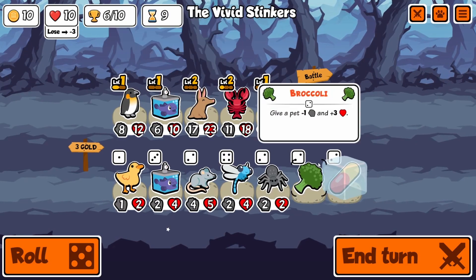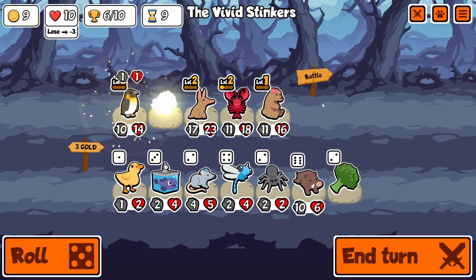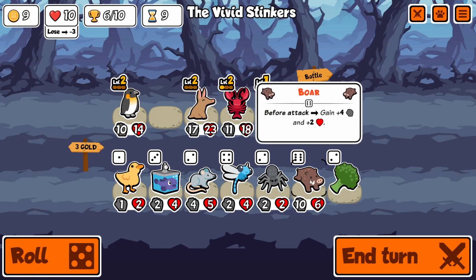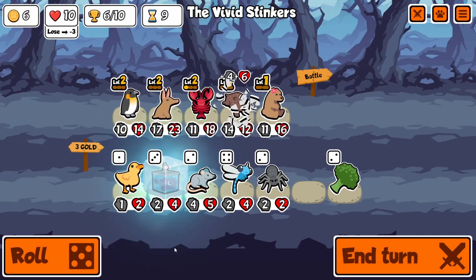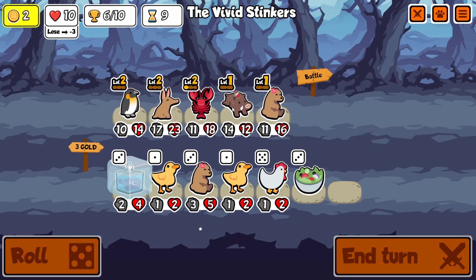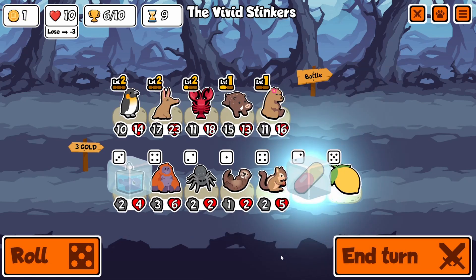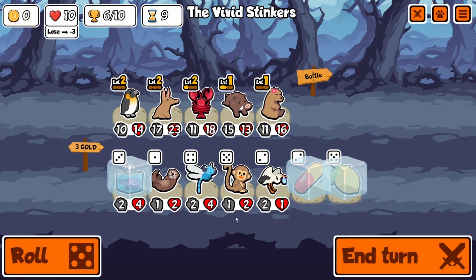Aardvark just always seems really good. Here we see a boar, and that's a pretty good tier six to pick up especially since we have the bear, so we can get an extra honey out of it, and when boar attacks it will get its extra attack. Now we see our first lemon.